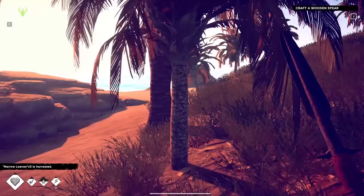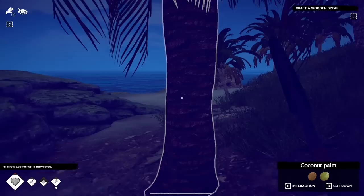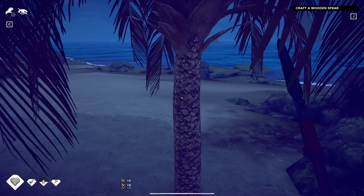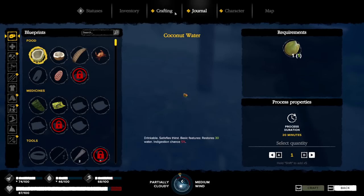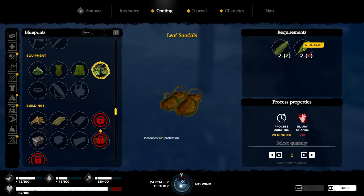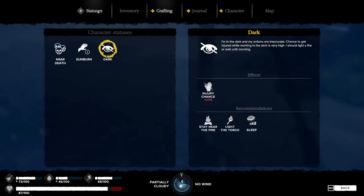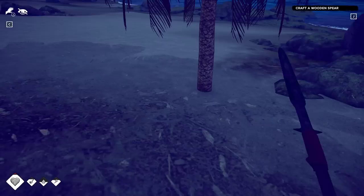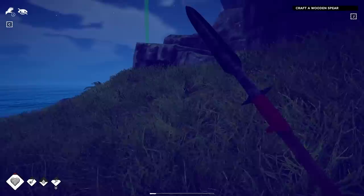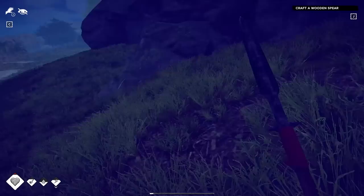I've got the leaf hat — yeah, this is all sun protection gear and it's all leaves. I'm not really sure where to get the wide leaves. Palm leaves I can get here. Let's grab a lot of these leaves and see what we can make. Leaf hat — can't do that yet. We've got to go find these wide leaves. Oh the gear went right on my character. We still need to do some mapping, damn — I need to do that during the day. I'd like to find those wide leaves first. Let me know in the comments if you guys can't see.